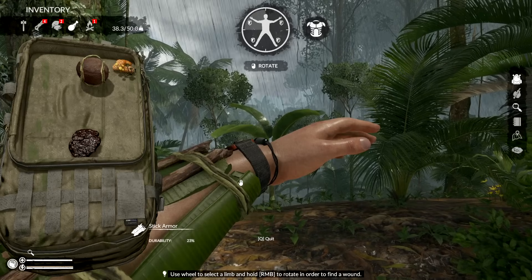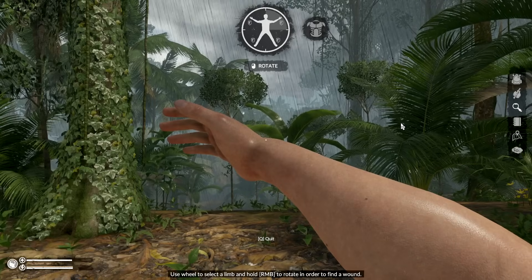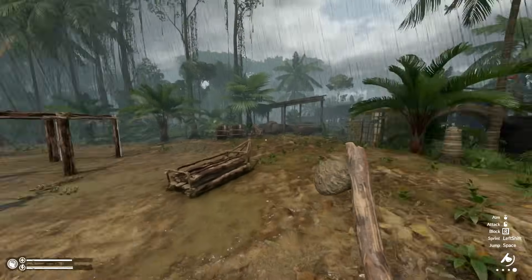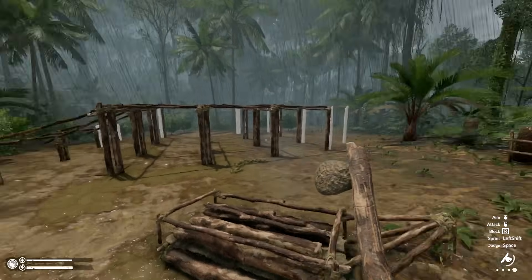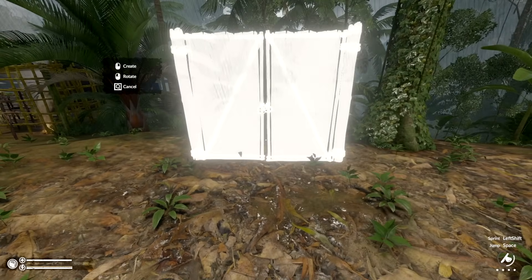I didn't realize I had leeches on me. I'm going to inspect my body here, take off the armor at least, and rip off these three. You can tell by how much sanity you have — it drops. You can hide the armor if you don't want to worry about putting it back on. I'd really love to have that gate centered, honestly.